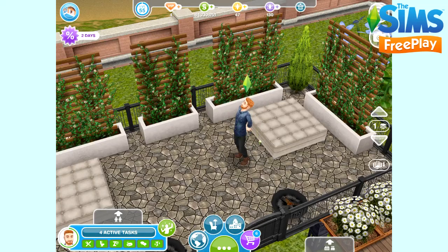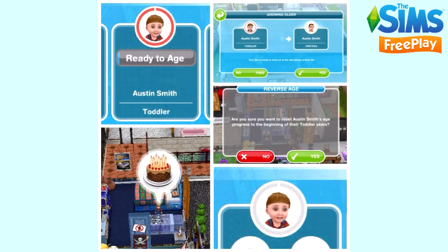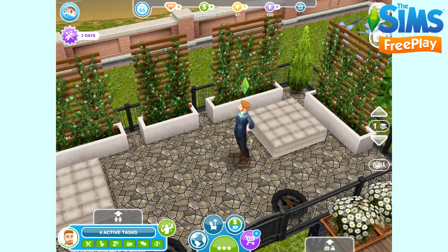Hi everyone! Once you complete the Life, Dreams and Legacies quest, your sims will age automatically. If you don't want them to age automatically, each time they come to the end of that life stage you can reverse them for free back to the beginning. Or if you don't want to do that every time, you can actually pause them using life orbs. So in this video I'm going to show you how to do that.